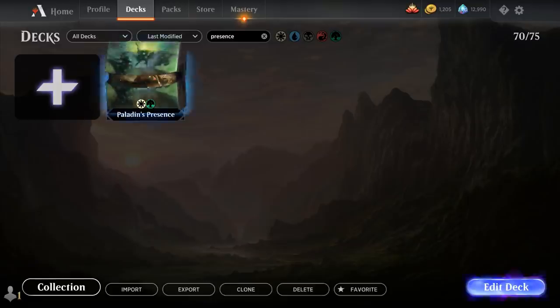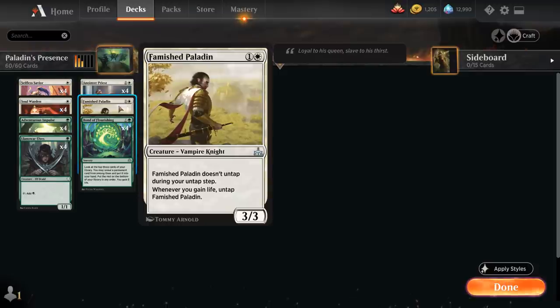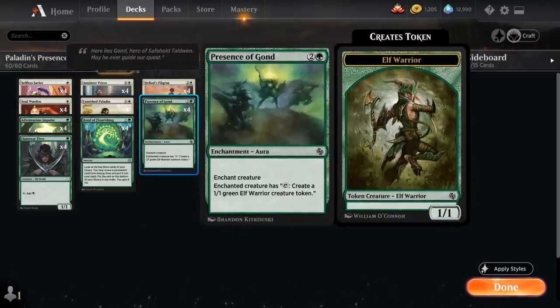It's an infinite combo deck featuring Famished Paladin and Presence of Gond. The 2-mana 3/3 Vampire Knight that doesn't untap during your untap step, and whenever you gain life we can untap the Famished Paladin. If we combine that with Presence of Gond, a 3-mana enchantment aura from Jumpstart, the enchanted creature can tap to make a 1/1 green elf warrior creature token. All we need is a way to gain life whenever a creature or token enters the battlefield under our control.